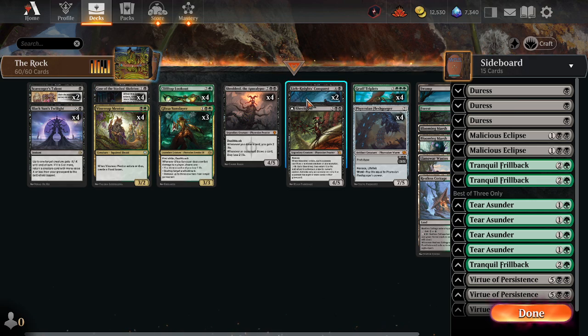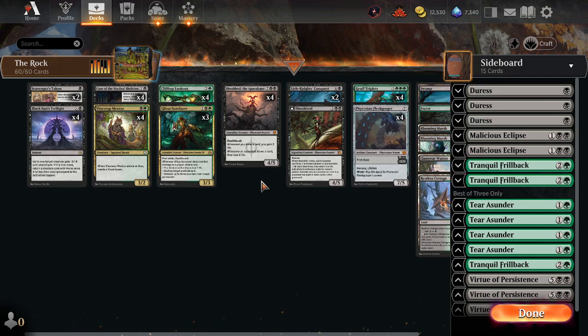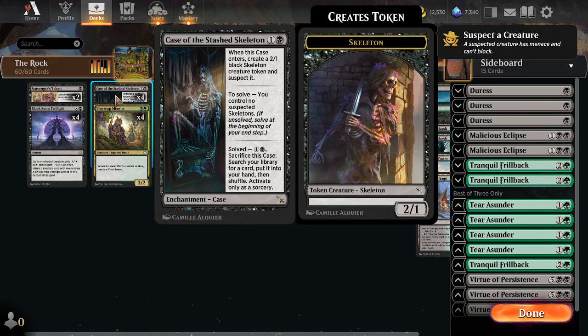And then also, I found Lich Knight's Conquest, a card that I tried to use in the past — not very good — but when you have ways to ramp into it at the top of your curve, much better, thanks to the printing of Vine Reap Mentor. When it enters and dies, you get yourself a Food Token. Also, enter Case of the Stashed Skeleton, which gets you a skeleton that is suspected, and then if you don't have any skeletons, you basically get a Demonic Tutor.